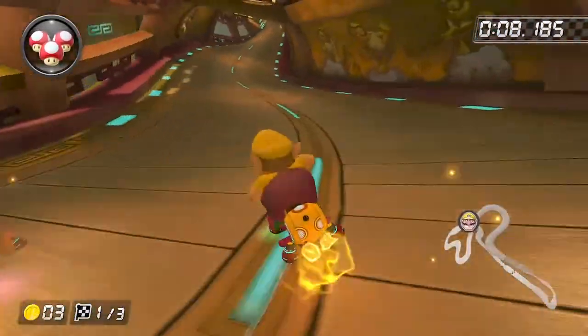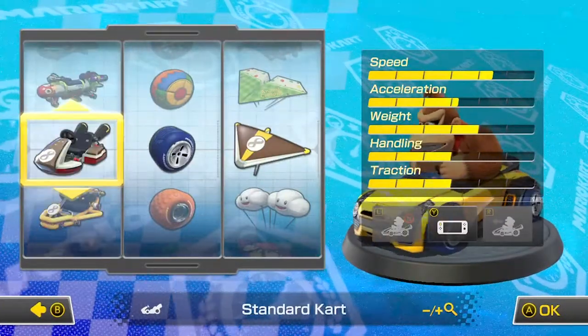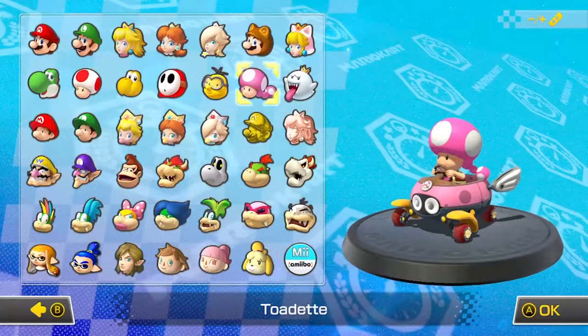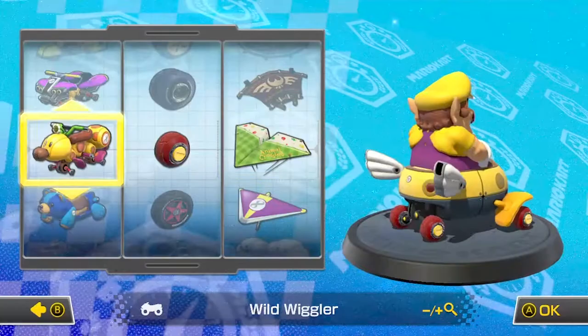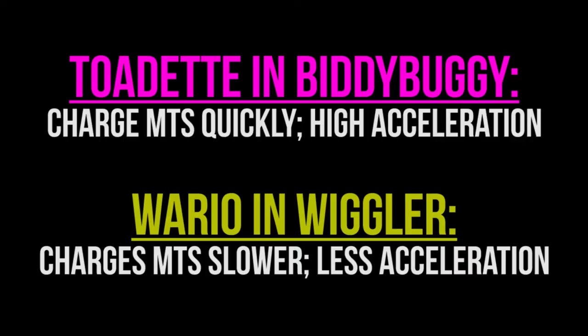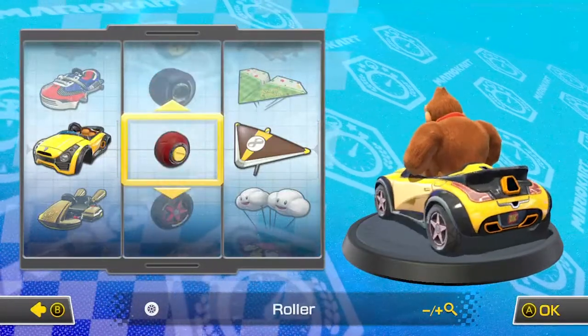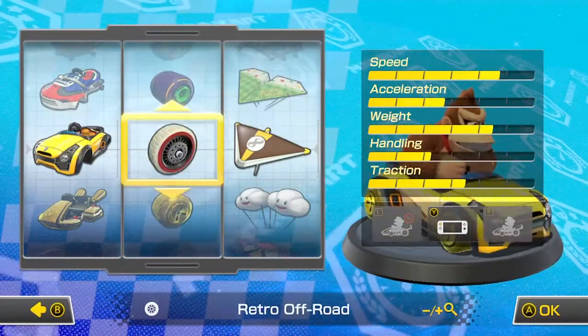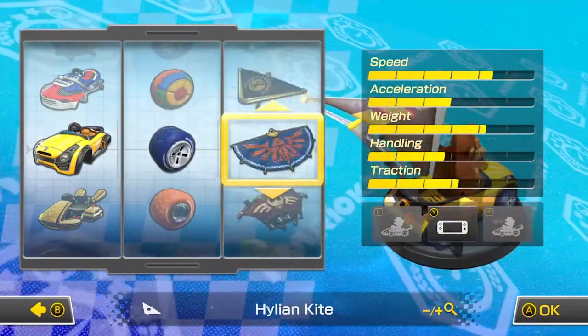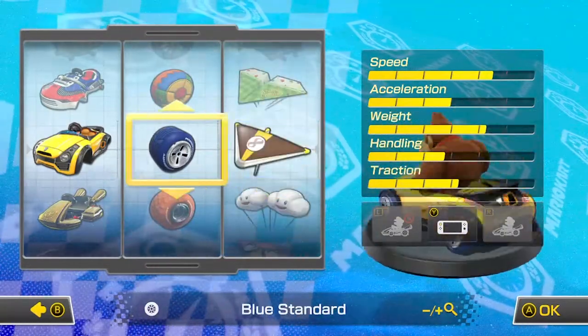You could easily make a whole 20-minute video on the Mario Kart 8 meta alone, but that is not the intention of this video. So for our purposes here, we're going to focus on two builds. The first will be Toadette in the Biddy Buggy with roller tires and paper glider, and the second will be Wario in the Wiggler with roller tires and paper glider. The former build will allow us to charge mini-turbos very quickly, while the latter is slower. If you can pull off this shortcut with Wario and a Wiggler, then you're doing pretty well. You can always try different NISCs with different builds to put your skills to the test.